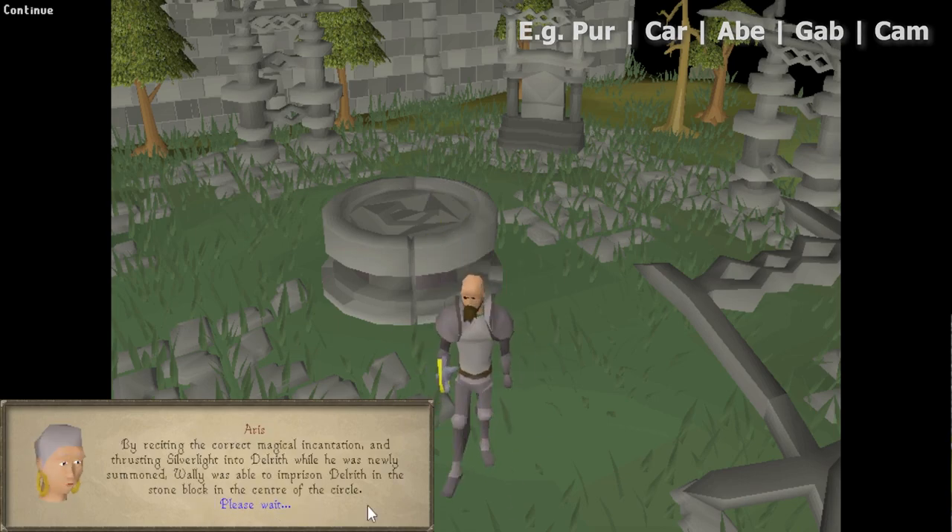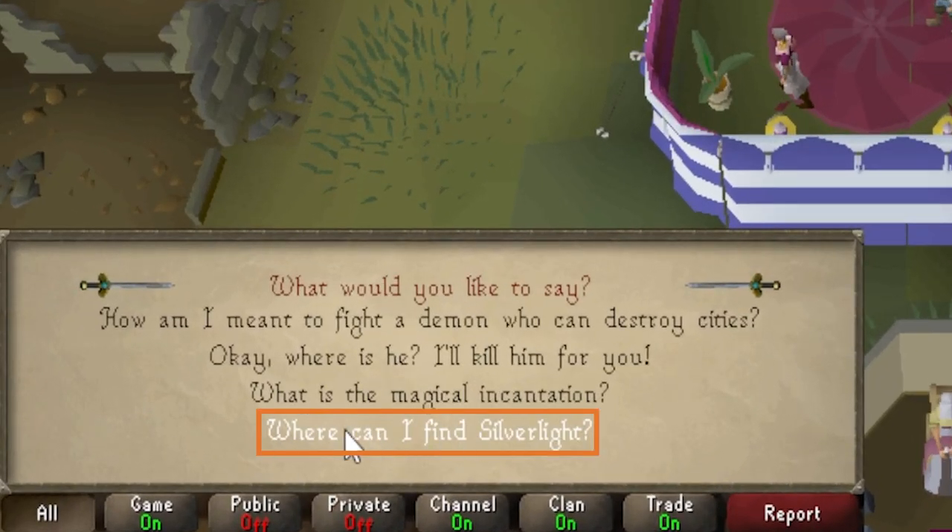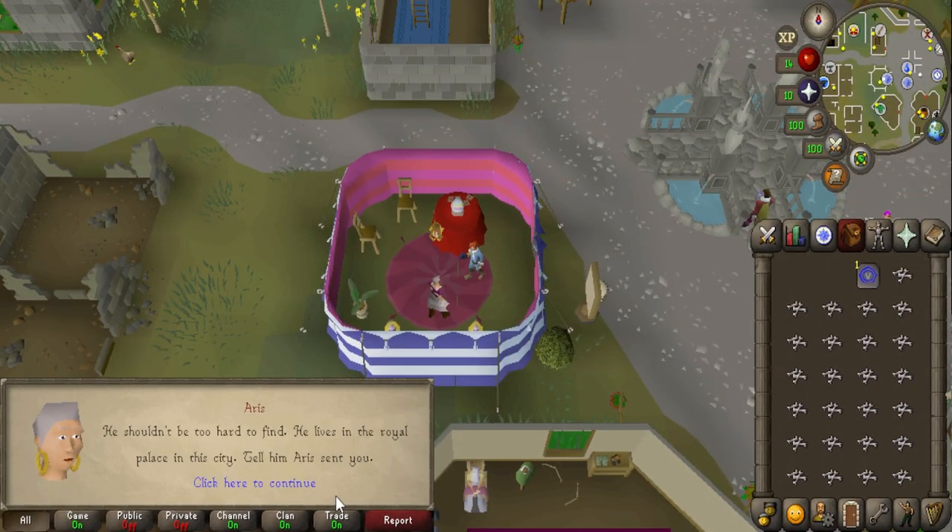After the cutscene, ask Aris 'where can I find Silverlight?' and she will tell you that Sir Prysin has it.